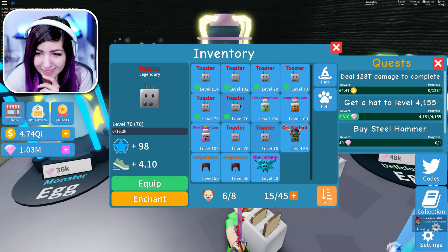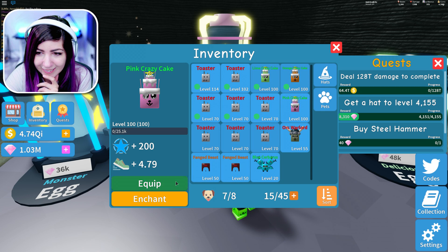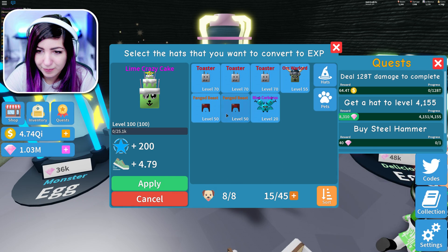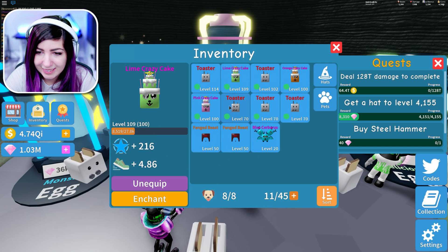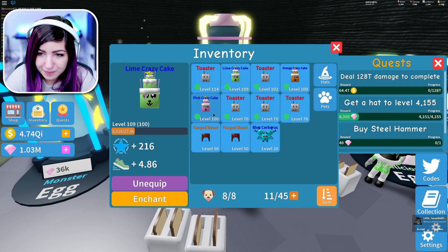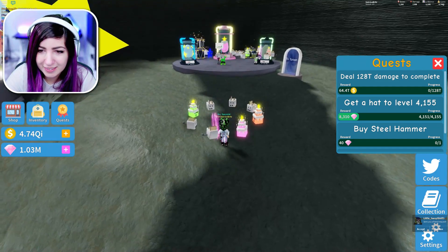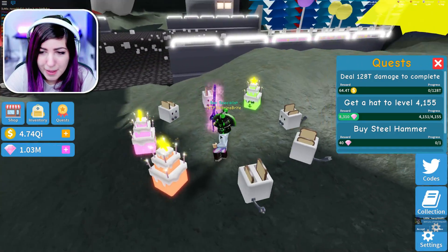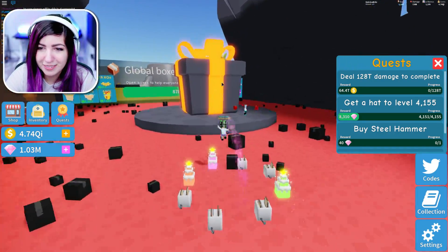We're going to unequip these and bring out the new ones — they're so powerful. I'm going to grind some pets right now because I need to enchant them. I'm going to enchant them with my toasters. It doesn't matter which pet you enchant — I think you get the same amount no matter which one it is. So now this is my new team. We look colorful and bright.